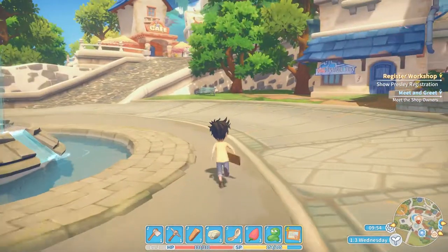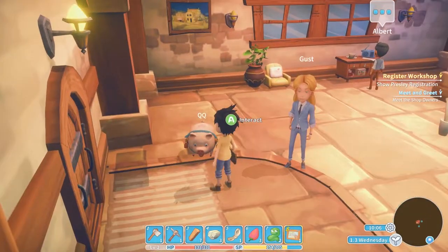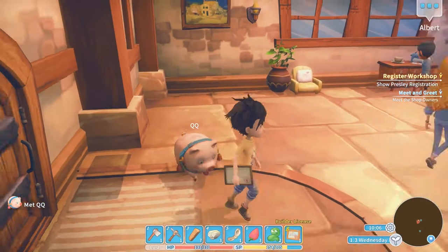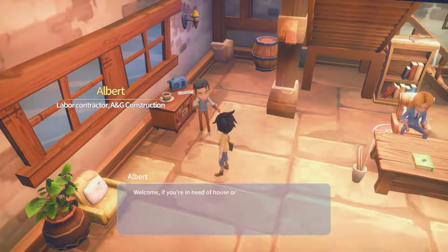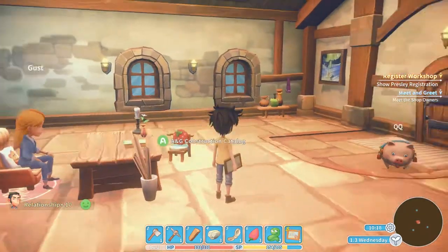They're all on the map - AG and G Construction, let's go in and see who owns this place. There's Gus, we've already talked to QQ. Glue glue - QQ, that's a cute little pig. We've already met Gus. Let's talk to Albert. 'Welcome! If you're in need of house or workshop upgrades this is the place to be. All you need to do is select a plan from the catalog book in our company.'